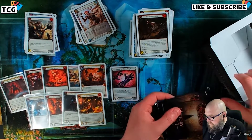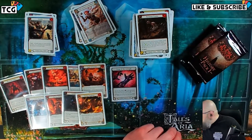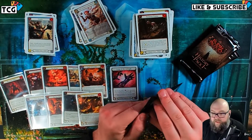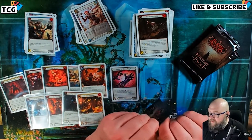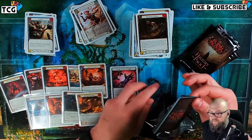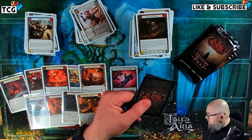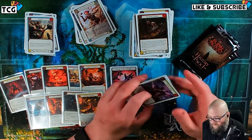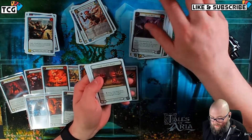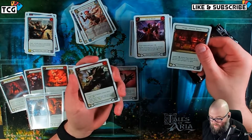A couple packs left, then we battle. I agree, Anthony — Viscera, for some reason, goes against my theory that dark art looks bad in white, but I do like him the best so far.